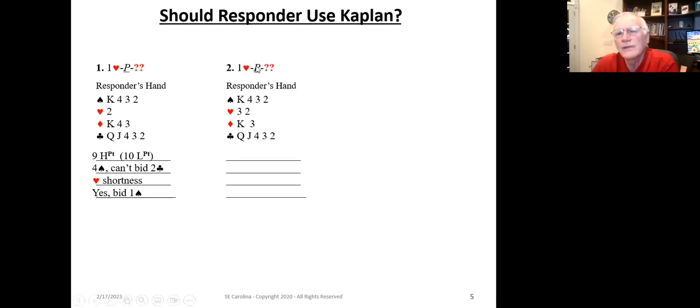On the second example hand, our partner opens one heart and we have nine high card points, four spades. Two clubs would be two over one. Now we have no heart shortness. Because we don't have shortness in hearts, we do not bid one spade — remember, we're playing Kaplan with its companion convention Flannery. So we're going to bid one no trump. If our partner is going to do a reverse to spades, we're going to easily find game. And if partner rebids hearts, we've got two hearts and ten points, so we'll be close to looking at game.